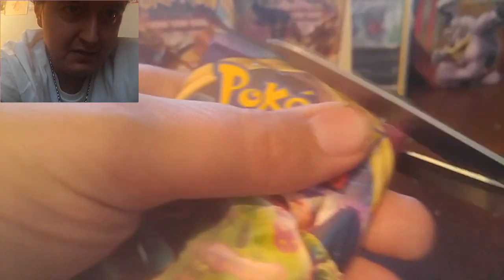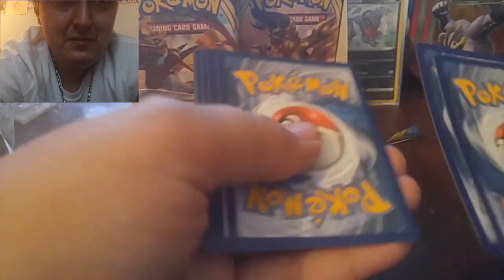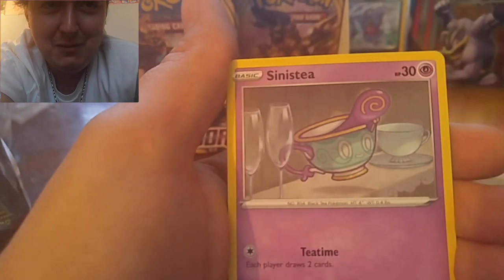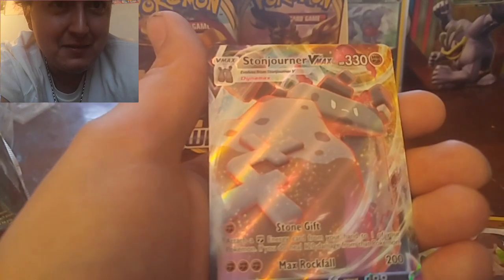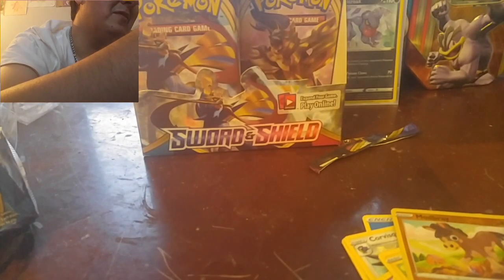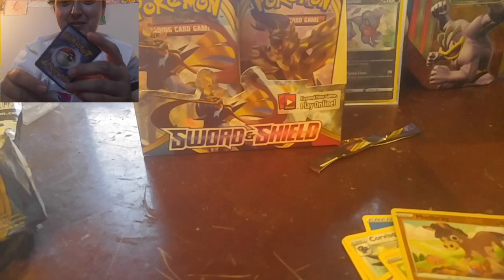Alright, Snorlax VMAX pack. We got Water Energy, Mantine, Dottler, Korra, Viscora, Milcery, Squirtle, Sensationull, Maractus, Pikachu, Mudbray. Oh, nice! That's the one, Zach. You have that one, right? He got a Lapras VMAX, I thought. Stonejourner VMAX! Stonejourner. I don't have that one. Oh, we only got the one. That's a beautiful card. I don't have that one, so definitely adding that to the binder.